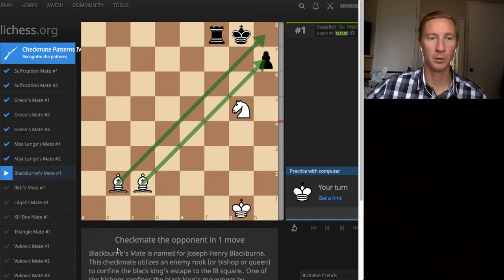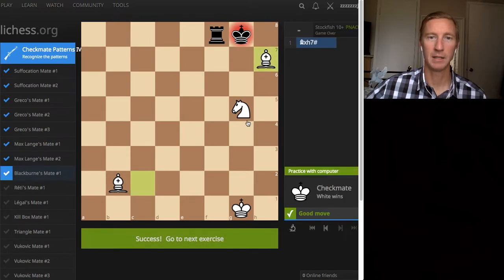So, checkmate the opponent in one move - Blackburn's mate. You can see the description on the bottom here. Obviously we are going to mate with either of these three pieces. The checkmate is pretty simple - pause the video if you want to try. Here it is: mate, and it's protected by the knight.